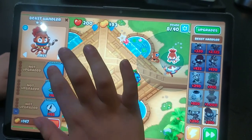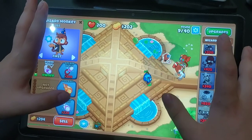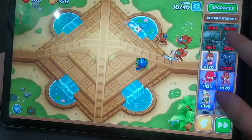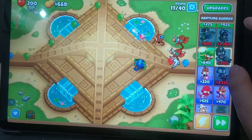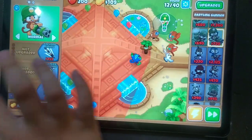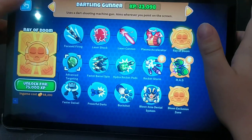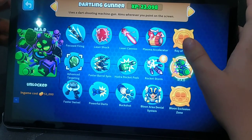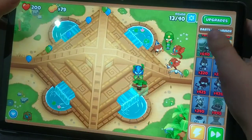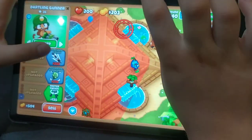I hope you enjoy my video. I'm trying to get a Dartling Gunner — it's a very good monkey — and then I'm going to get some upgrades on it. The best upgrades are Plasma Accelerator and MAD. Those are very good upgrades. This one is not that good — maybe it's good for you guys, but for me it's bad because I don't use it that much.